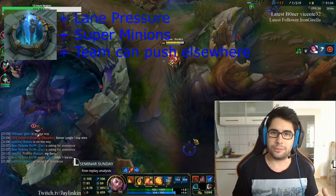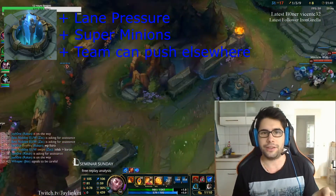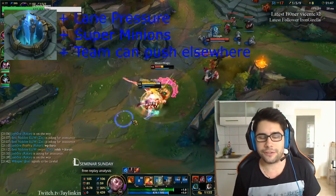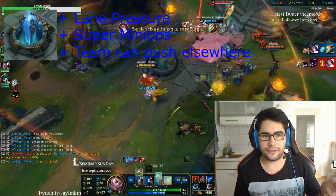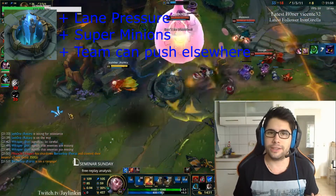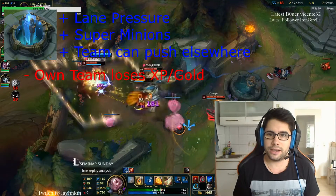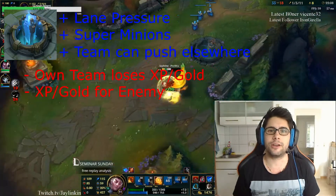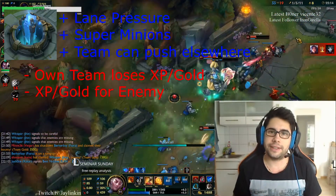However, the pressure needs to be on a side lane ideally to be really effective, because if it is in the mid lane, the enemy team just gets kind of free experience and gold. Here is the downside of having an Inhibitor — if you don't play it correctly as a team and you don't take that farm in the mid lane because the super minions are pushing it, you're going to deny your own team experience and gold. If you don't pressure another lane at the same time, the enemy can just farm that lane and actually catch up in gold and experience, giving them an opportunity to come back in the game. That is actually the biggest drawback of taking inhibitors down.